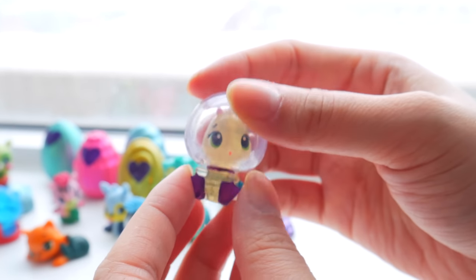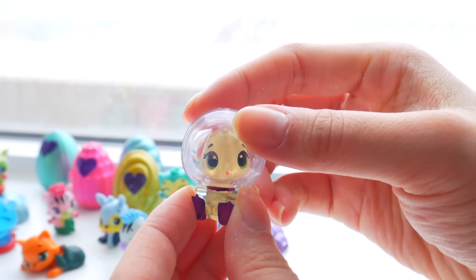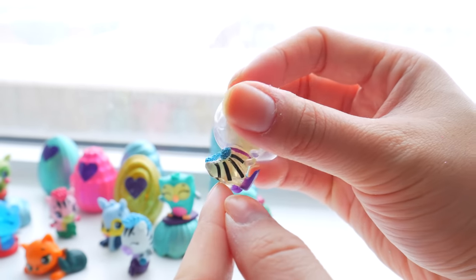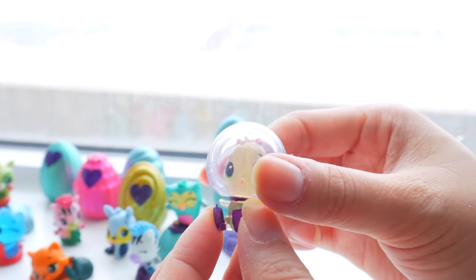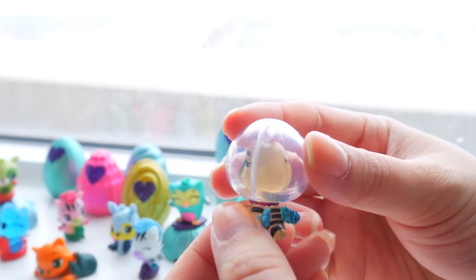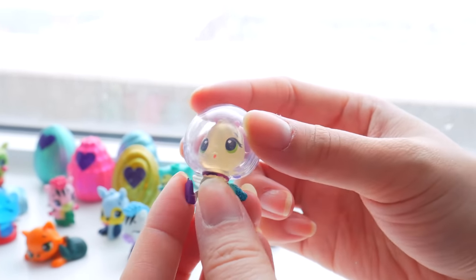That means we have another limited edition pink one to open later. Blue wings! We see the bumblebee butt — the bumblebee bum bum. It won't sting you underwater, it can't. And it comes with its little helmet to breathe underwater. This kind of looks like the helmet that Sandy from SpongeBob always wears, if you know what I'm talking about.